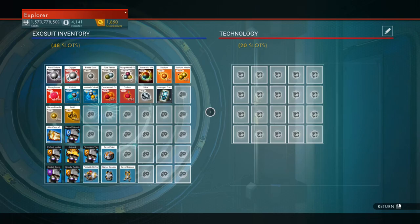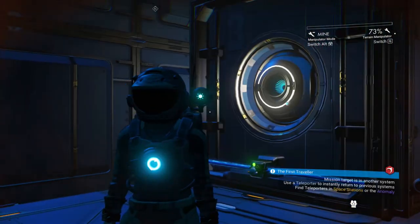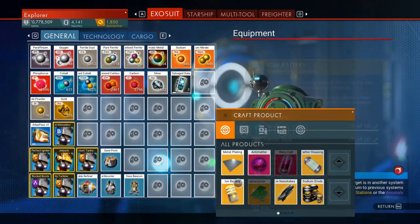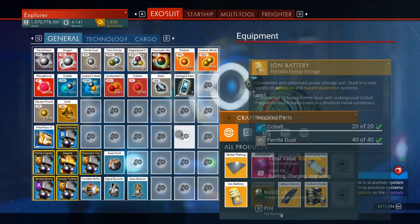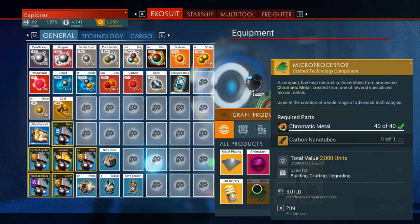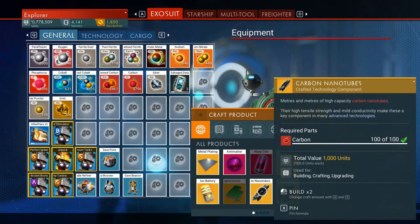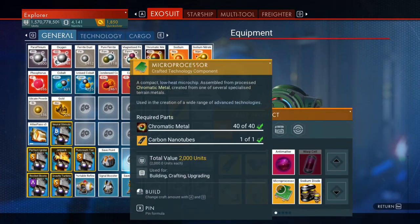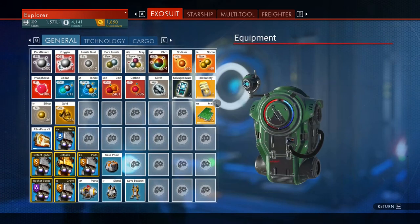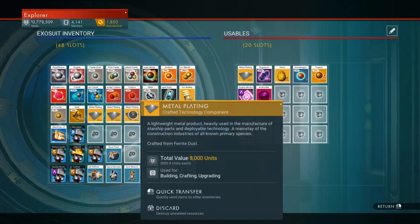I've got the metal plating but I don't have the microprocessors and ion batteries. I can probably easily make the ion batteries. For microprocessors I need nanotubes — that's actually pretty easy too since I've got plenty of chromatic metal. I'll make two nanotubes, then two microprocessors, then two ion batteries. There we go.